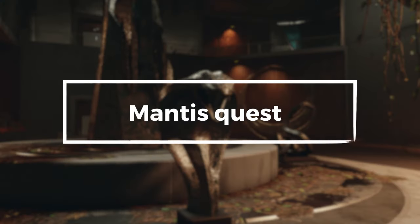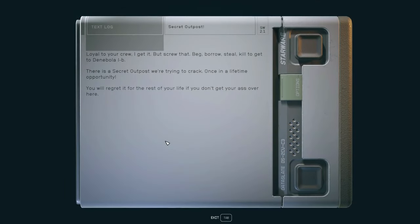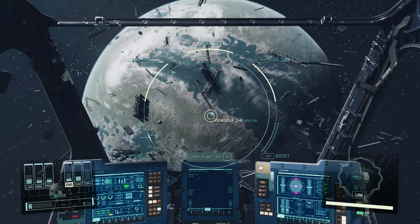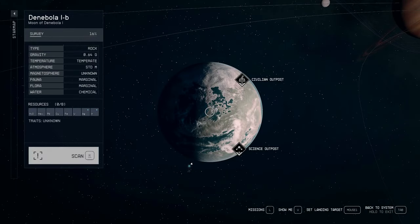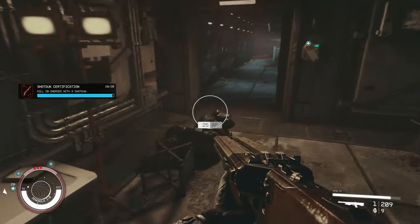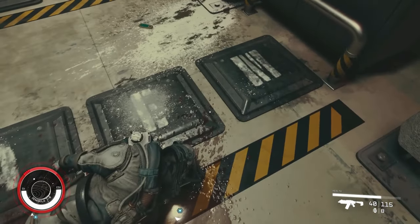Mantis quest. To start the Mantis quest in Starfield, you must first acquire a data pad highlighting a secret outpost, found on the corpse of a spacer by killing spacers or looting their bodies. Once you have the data pad, travel to the secret outpost located on the moon Denebola. At the secret outpost, you will need to fight your way through a group of spacers to reach the Mantis lair. Once inside, you will need to solve a puzzle to open the door to the main room of the lair.